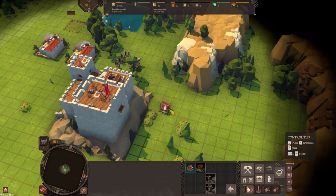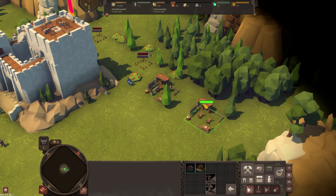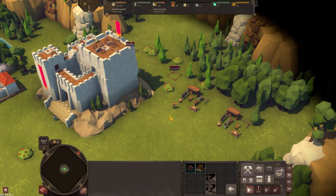It throws rocks - big rocks - and it does it quite effectively. So that's quite a handy start. And when you start to see some of the animations when the boulders slam into the enemy, it is really quite satisfying.